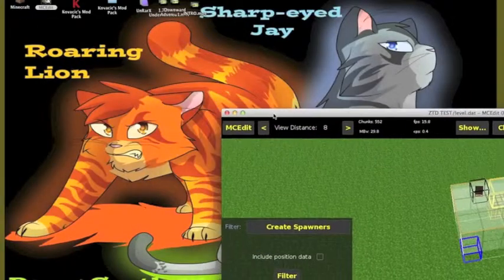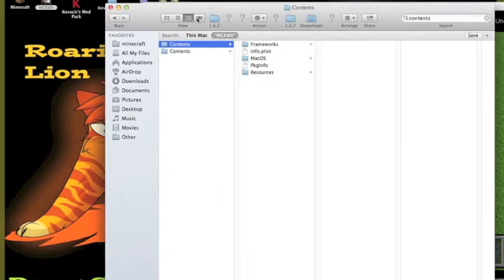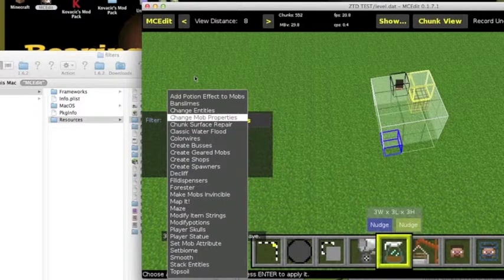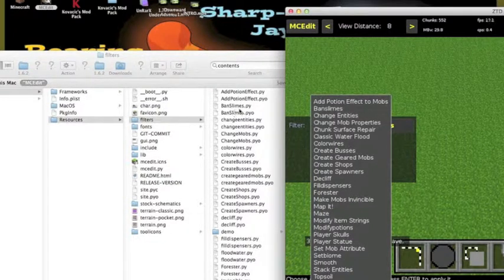Now if you want to know how to install these, I can actually show you how to do that. On a Mac you want to switch to this right there. Then you want to search up contents once you hit show package contents on MCEdit. From there, you want to go to resources, then this comes up. Then you want to go to filters. Just take your downloaded filter, and the PY file and the PYO file, and just put them in here. And that's all the filters I have in MCEdit — I'd add potion effect, change entities, ban slimes, change mob properties. So that's pretty much how you do that.